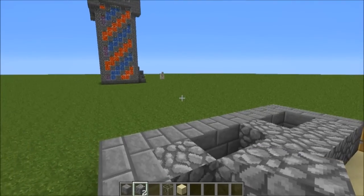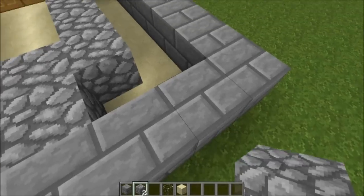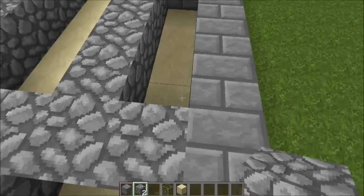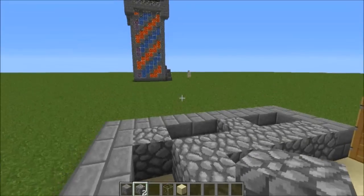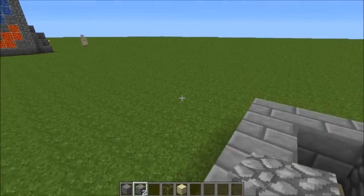I'll pour an iron golem over there. I think I need to give him something to kill, but I'll do that at the end of the video as a little special thing for you guys. Poor iron golem — he's so lonely, hunched over.